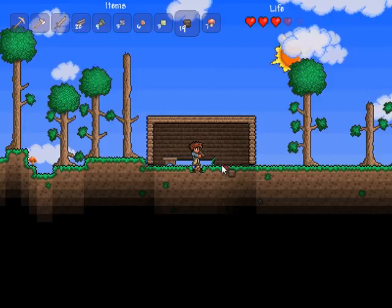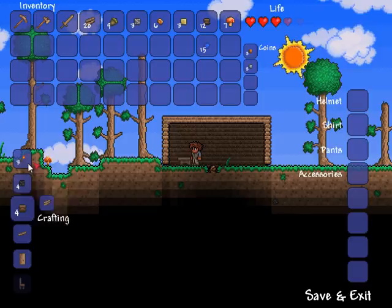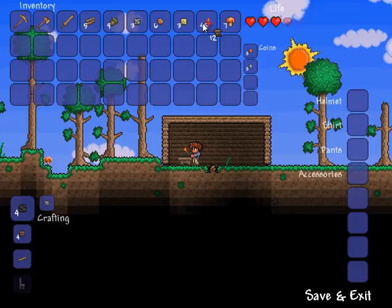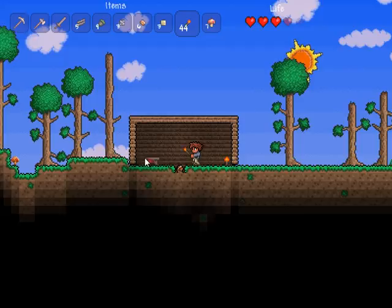Let's put some torches down. I'll hit Escape, and the way you make a torch is by combining gel and wood — one gel plus one wood makes three torches. I've maxed out on torches there because I ran out of gel, and I'm pretty close to running out of wood too. I'll just place a torch in here so I have a little bit of natural light.